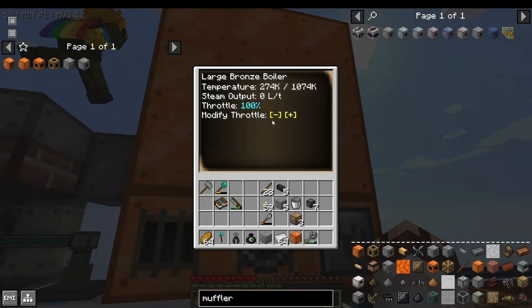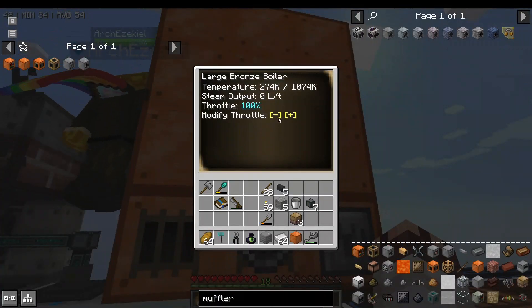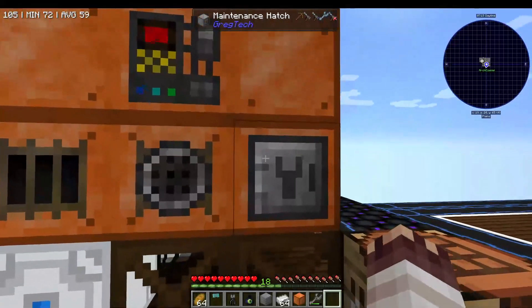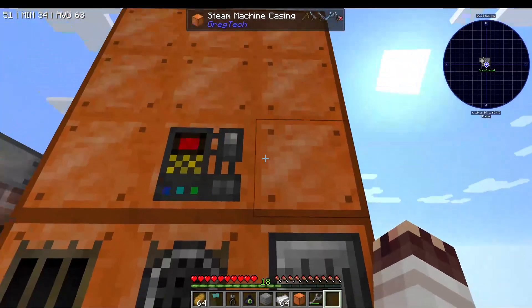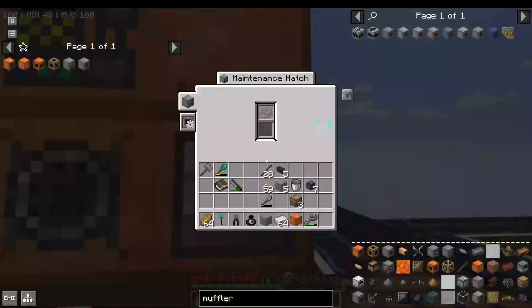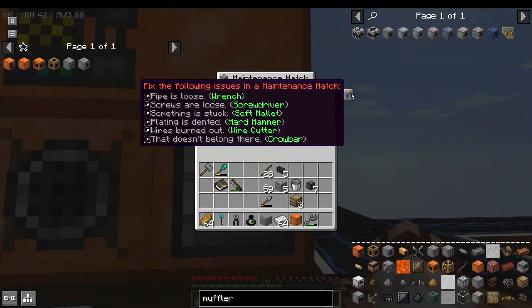When you make it for the first time, even though it has both lava and water, it won't run right away. In order for it to run for the first time, you need to use the maintenance hatch. Every now and then — very rarely — your multi-blocks may need maintenance. Maintenance requires that you have several GregTech tools in your inventory, whichever are required.